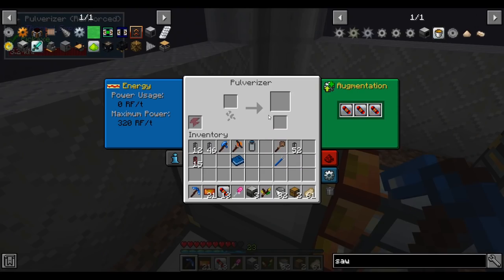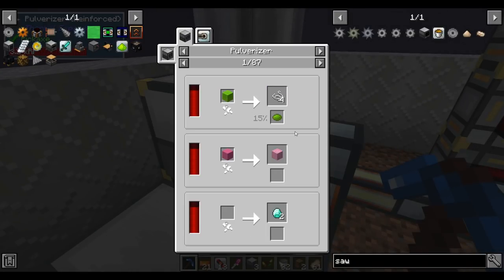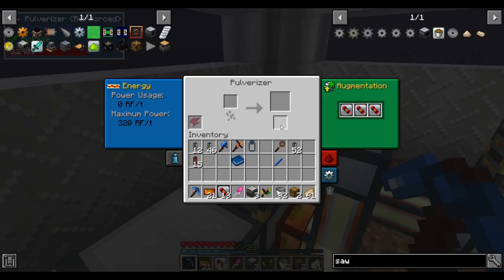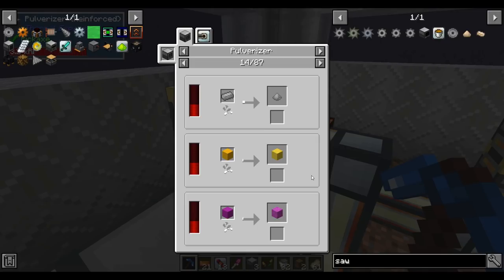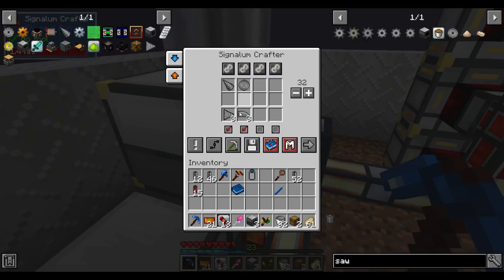Next I want to automate a pulverizer. Pulverizer recipes generally come in two flavors: recipes without secondary output and recipes that do have secondary output. The crafter will only automatically withdraw items it expects to make, so it won't withdraw secondaries. I'm only handling recipes that don't produce secondary output — thankfully that covers most of what we care about. This pulverizer has two recipes: drill heads into rough drill bits, and saw blades into cutting saw blades.